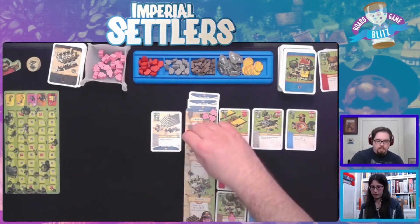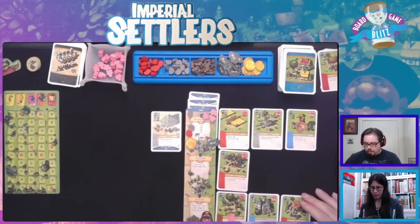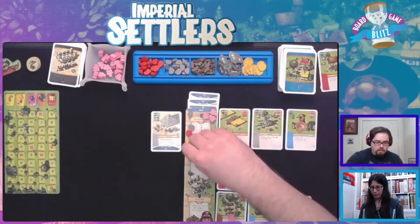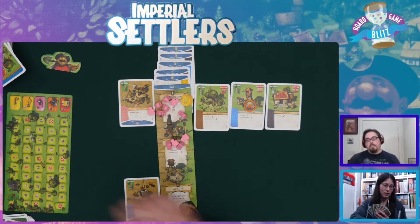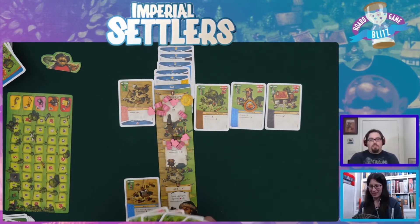Why wouldn't I do this? I'm going to pay a coin to play this Brewer. It lets me spend food to gain points - I can activate that twice. It is a red building, so I'm going to gain that coin back and a point. Three points! I've seen how many cards she has - she's kind of like, oh look at all these cards.